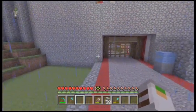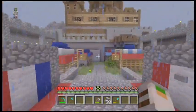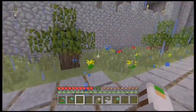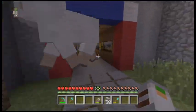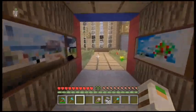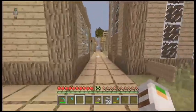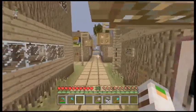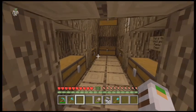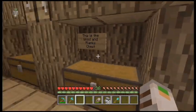The TU9 trailer from 4J Studios was released yesterday. It showed us basically how to get to the End, and gave us a few peeks at what everything looked like and how everything operated. The End looks amazing, and it showed how the Ender Dragon uses its new feature — the acid attack or whatever it's called.